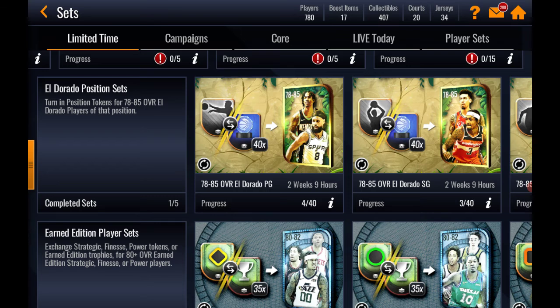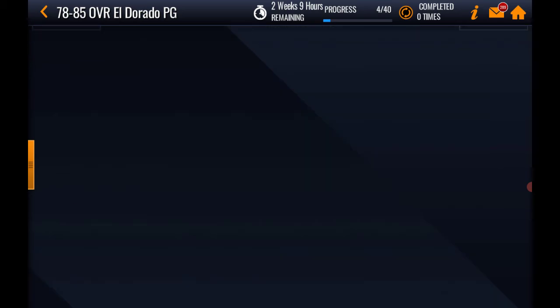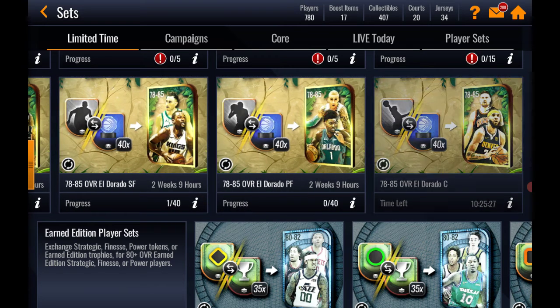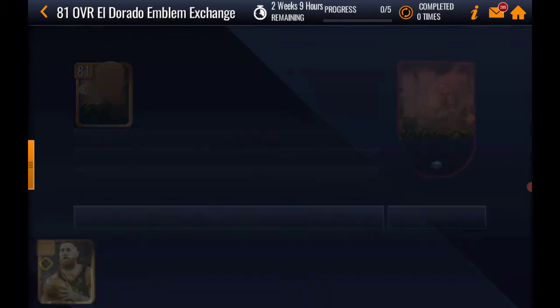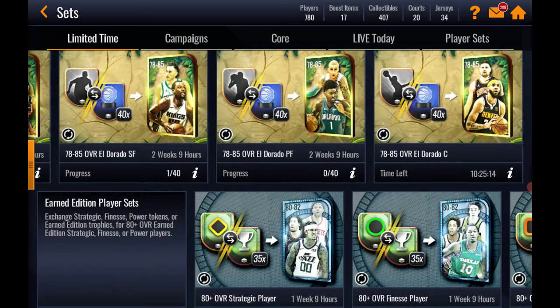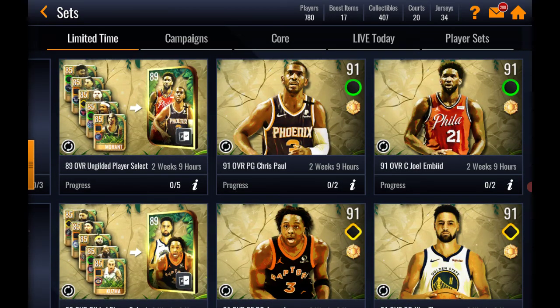Finally, all those position tokens we've been grinding this season can be put to use. I have a bunch on my bench because I don't have enough space in my inventory. You throw 40 point guard tokens in here and you get a 78 to 85 point guard pack with a chance at pulling the 85 John Morant, which helps a lot in the sets. Same goes for shooting guard, small forward, power forward, and center. I already completed the center one — that's where I got my 81 overall player from. Hopefully you guys can get at least one 91 master with no money spent.